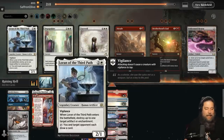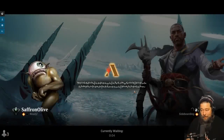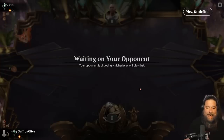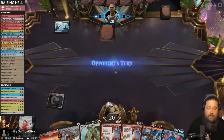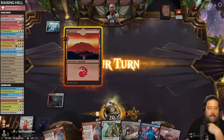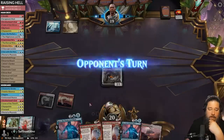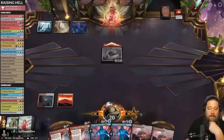Game three versus the control deck. We keep a hand, hoping the Scrapwork Mutt finds us a land. Dreams of Steel and Oil — they take the Hellraiser. Interesting. We play the land, run out the Mutt, discard Eternal Wanderer, and could use a blue source. We have double Jace but no blue mana. Pick up Pneuma — still no blue mana. Opponent runs out a Jace. They take up on the Mutt. We play Fable of the Mirror-Breaker, but opponent has a counter.